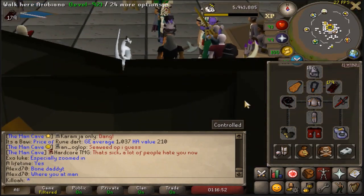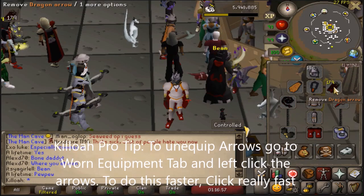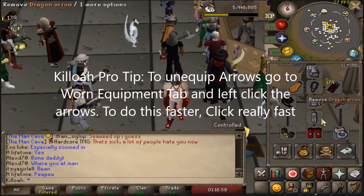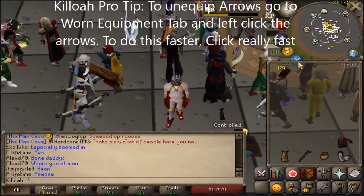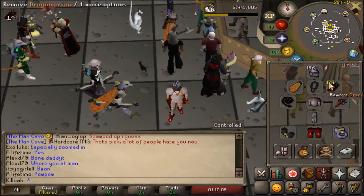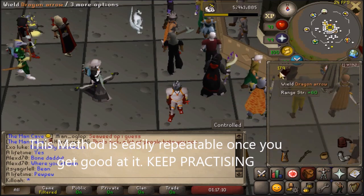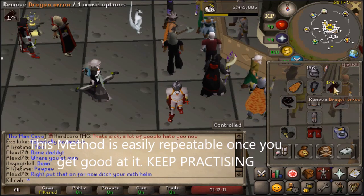To unequip them, all you do is hover over them and tap once really quickly, and shazam — they're back in your inventory. You can repeat this process as much as you want. Thank you all for watching.